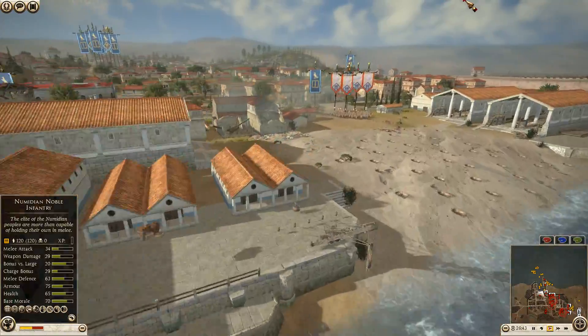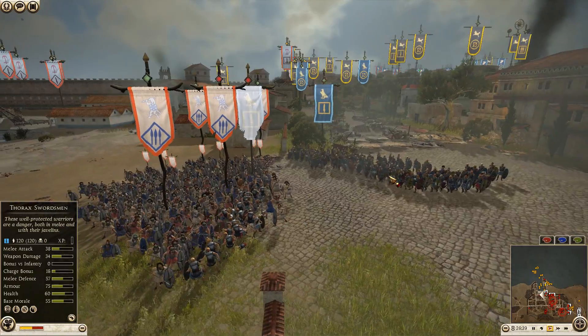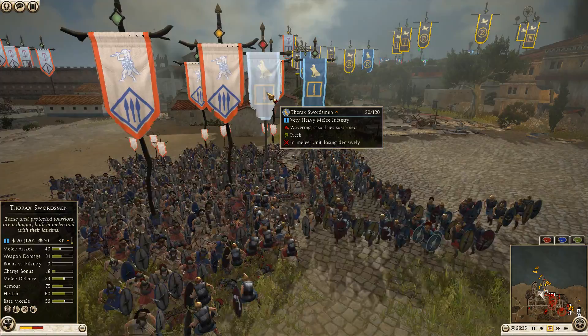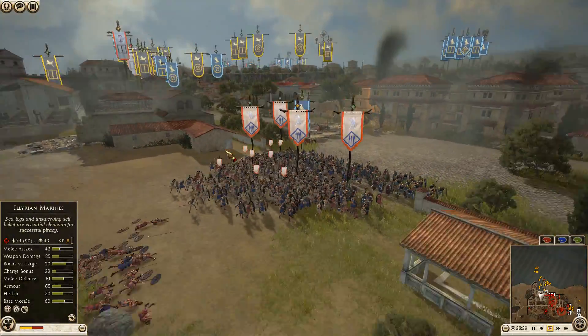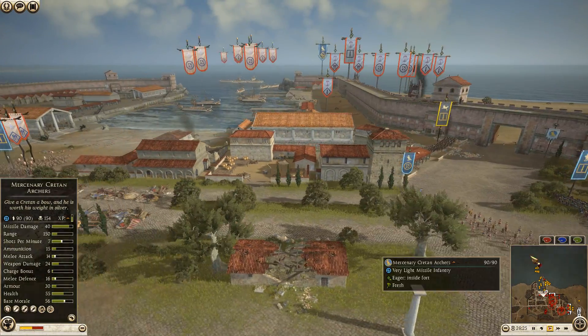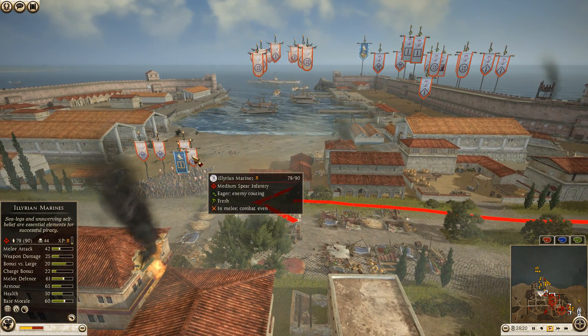There's another unit of Thorax swordsmen right there. RDI is getting close, but we have another Thorax swordsman unit just in time. Wow — this Egyptian Thorax unit just started to waver. They did get another unit over there though, so they're going to be able to continue holding this choke point.